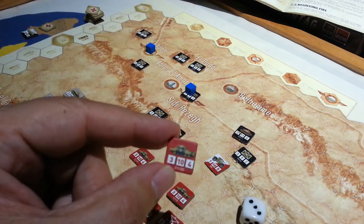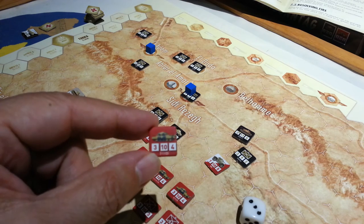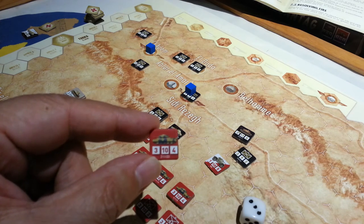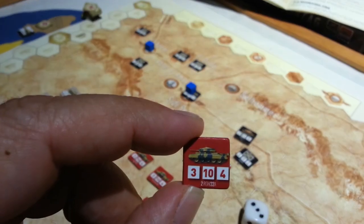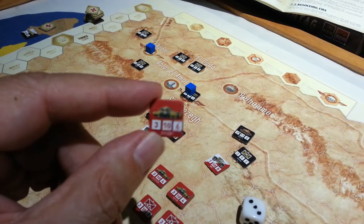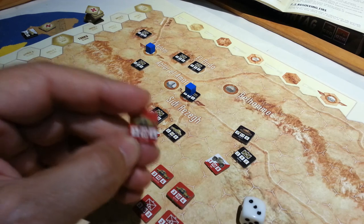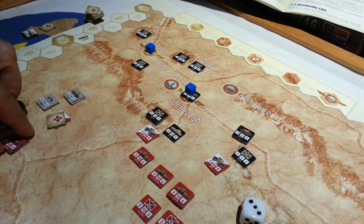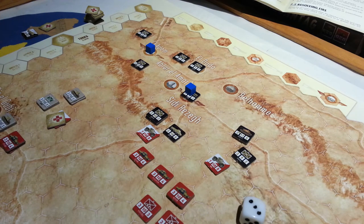One comment about the counters: they're very functional, clean, and crisp. The only issue I have is that the unit designation at the very bottom is quite difficult to read in all but the brightest light. I know I don't have 20-20 vision, but given that you do need to read that unit designation, a larger font would have been a little bit nicer. Minor point, not a big deal.